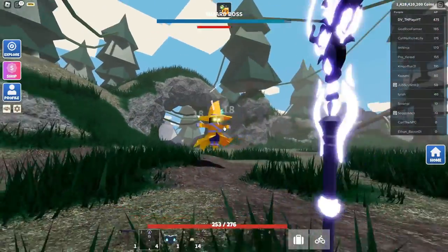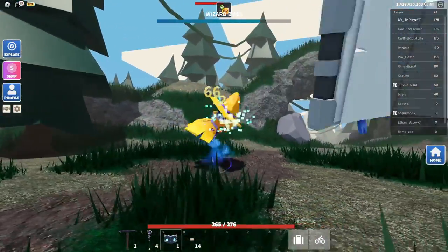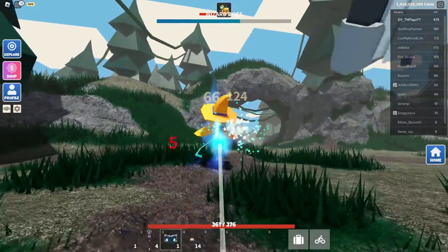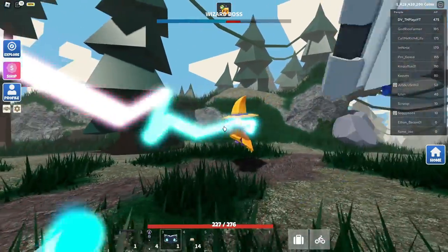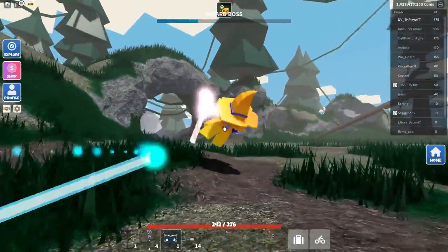You can kind of just stand still and then whenever it goes to attack, just move over to the side and it can never really hit you. I'm going to just use the title spellbook and even if it does hit you, it does not do a lot of damage, so you're going to be quite fine.